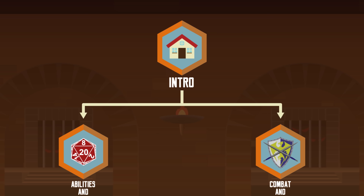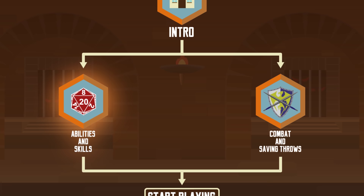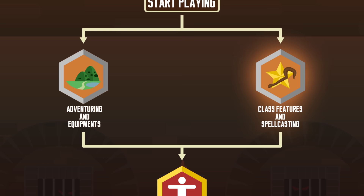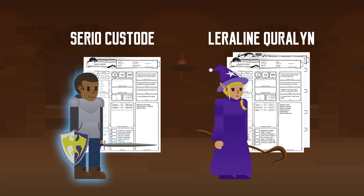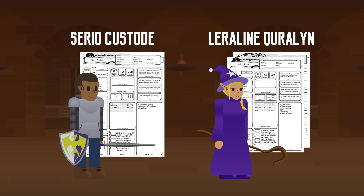If you're interested in what I've been talking about, consider picking up the Player's Handbook — the fifth edition cover looks like this. It's got all the information you need as a player. The video series will be divided into a few parts: Intro, Abilities and Skills, Combat and Saving Throws, Adventuring and Equipment, Class Features and Spellcasting, Character Creation, and Level Up and Customization. To accompany you along the journey, I've created a couple of characters — Serio the Human Fighter and Lara Lee the High Elf Wizard — who will use their character sheets to better illustrate the mechanics of the game. You can find their character sheets down in the description.